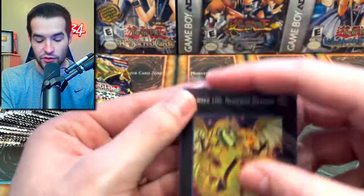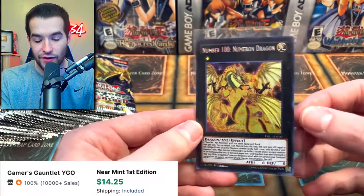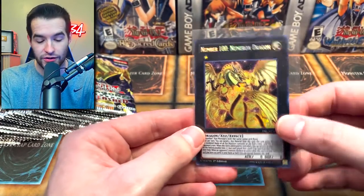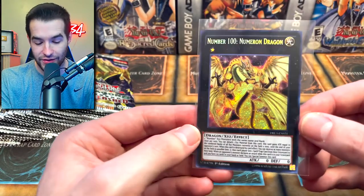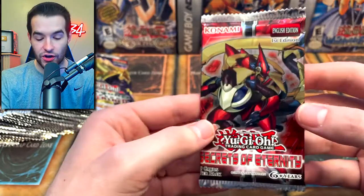This card is crazy because if you use it in the Blue Eyes deck, you can bring out Number 97, which can then bring this out for free. This guy goes up to 9,000 or like 17,000 if you have the right cards on the field. Pretty cool card and fun for Blue Eyes and casual decks. Great start to this opening.